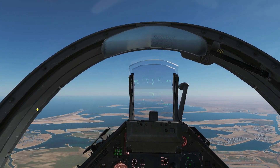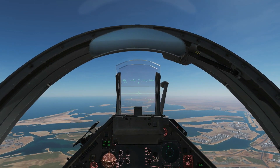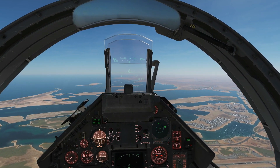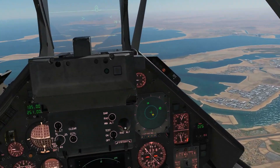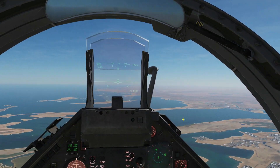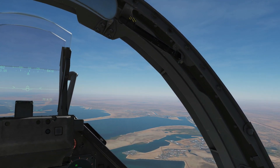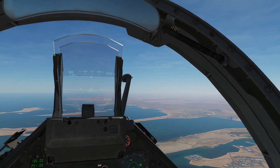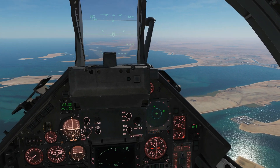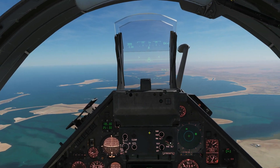Hello everyone, today we're in the Mirage 2000C looking at the RWR — the radar warning receiver — and the jammer or ECM. First we'll look exclusively at the RWR. This screen here is the RWR, and an RWR is a passive system that listens to external radar sources: search radars, track radars from SAMs, from ships, from other aircraft, and so on. It does not distinguish between friend and foe. It presents that information on a top-down azimuth and strength-based display to add to our situational awareness.